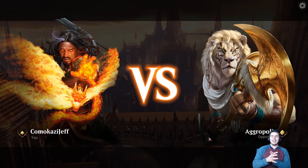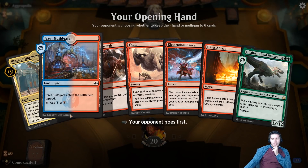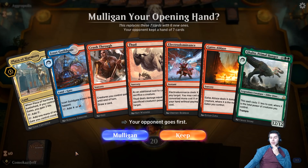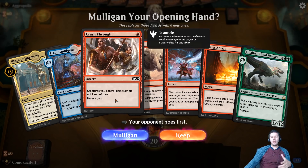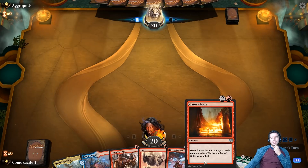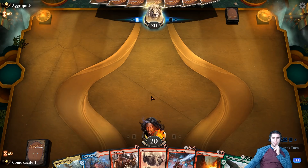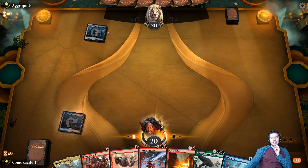We're up against aggro. We only have one Gate but Crash Through isn't bad - it's a one mana draw spell that helps out with Amplifier. Having a Gates Ablaze in hand is so good, it kills so many things, and we have card draw to find what we need. We should be in okay shape here especially on the draw.